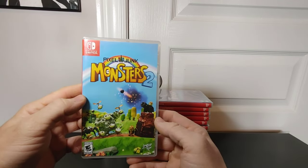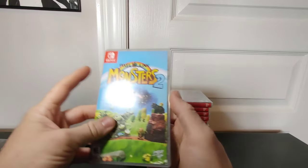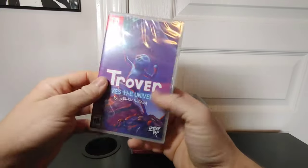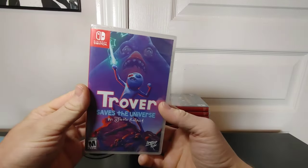Then we have PixelJunk Monsters 2 for Limited Run — this is number four. I should mention that there are a lot of Limited Run games here that are sealed, and a lot of Nintendo Switch games that are also sealed that I have not opened yet. But as I always say in my videos, eventually I'll get to them. Here we have Trover Saves the Universe — this is a fantastic game. I watched a review on YouTube and thought I needed to pick it up and add it to the collection. This one is number 90 for Limited Run.